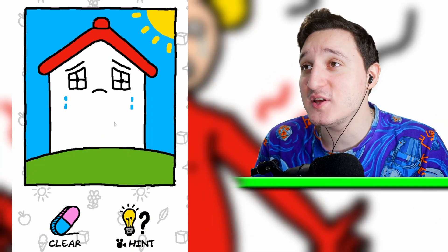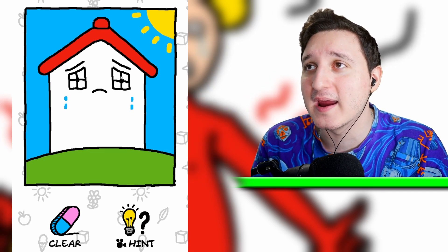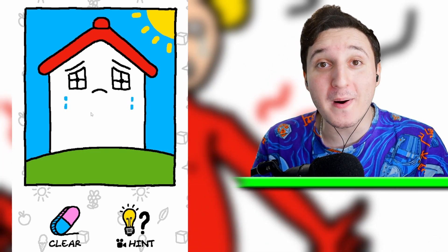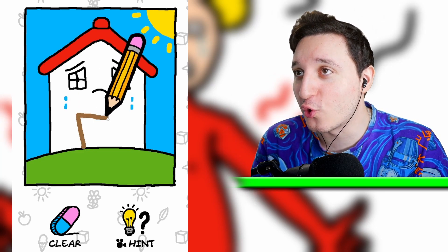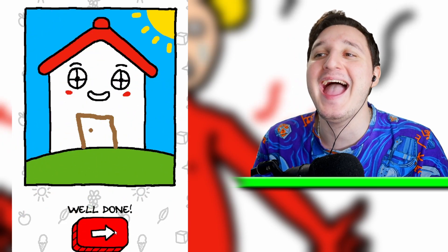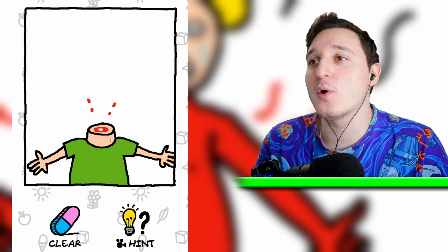Why is this house looking so sad? It's crying. So it has a roof and some windows, but it doesn't have a door. Let's just draw a door here. Is this it? Yay! That's how you draw a door.